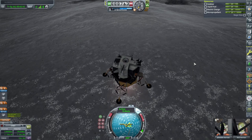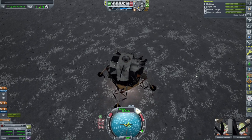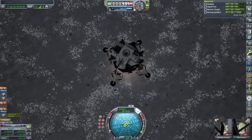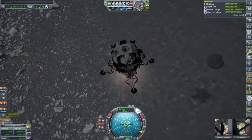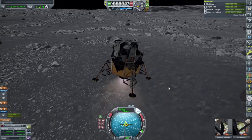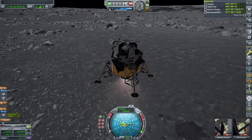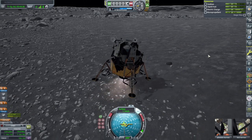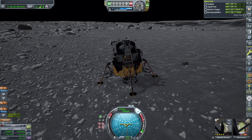We're definitely going to have to Neil Armstrong this and pay attention to where there are dangerous boulders. Happy to see this configured with the proper amount of thrust so that we can descend safely. This doesn't look like a bad spot right here - no big rocks here.